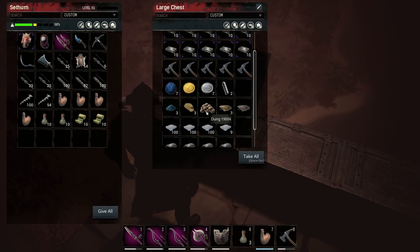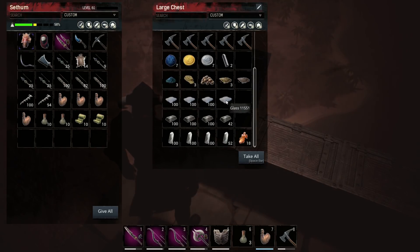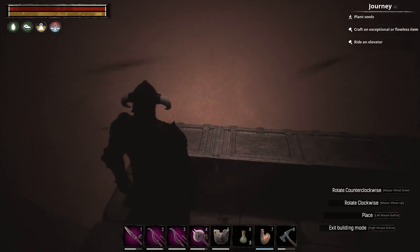In terms of resources, we got a ton of glass, steel, and crystal from him, as well as some resin — this is out of 100 kills. Definitely worth farming him just for those resources alone.